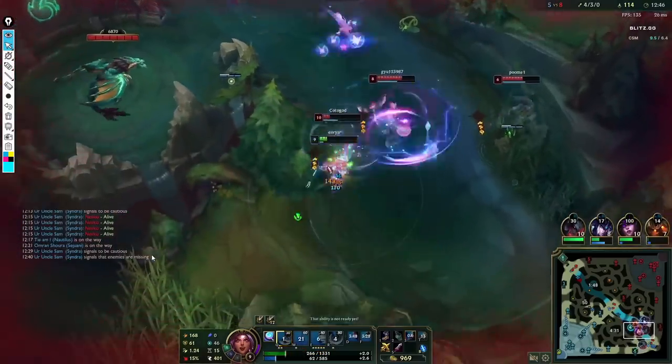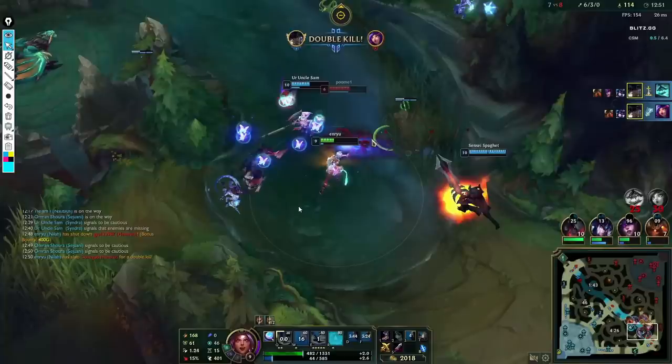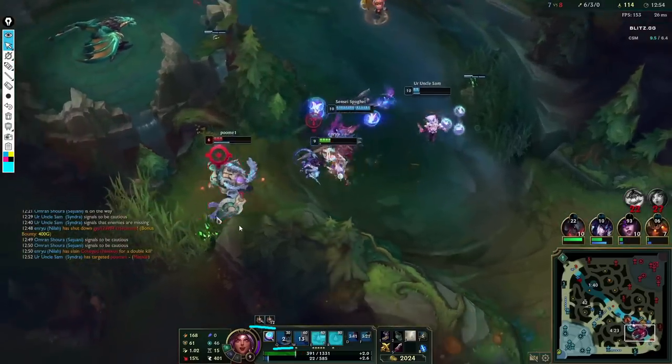That's what I do. I make sure to line up my Q and autos to hit every single member on the team. The reasoning is I want to get maximum value off Conqueror, maximum value off my Q, and the passive autos my Q gives me. After we kill Hecarim and Niko, the fight is basically over. We end up finishing off this Maokai.